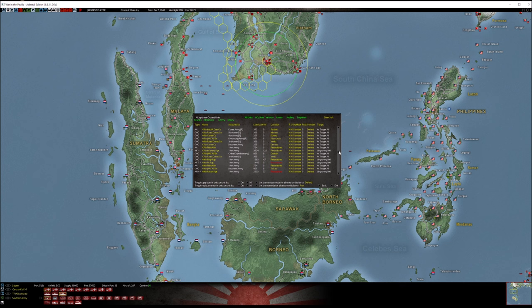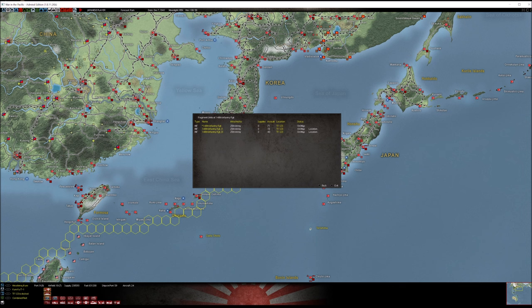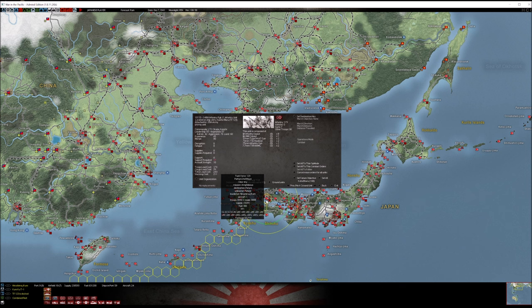The last division we'll look at for the Japanese is the 56th Division. Part of it is at Babel, and the rest is loaded on Task Force 123 at Hiroshima.